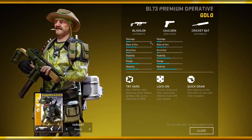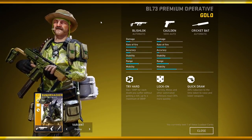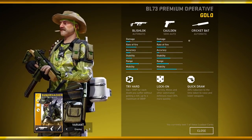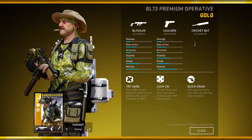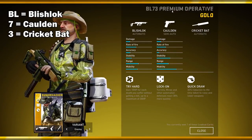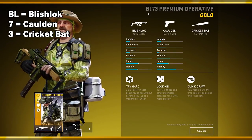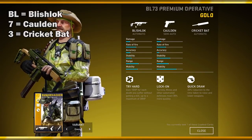Today we'll be reviewing the BL73 Premium Operative, a gold loadout for Bushwhacker. For those who are unfamiliar, the first four letters of this loadout card will tell you what weapons this card has. So the BL means that it has the Blishlock SMG, the seven is for the Calden Semi-Auto Pistol, and the three is for the Cricket Bat.